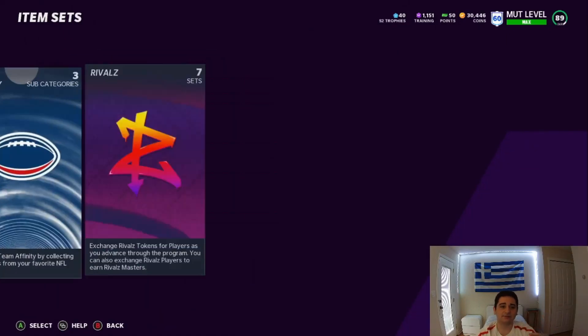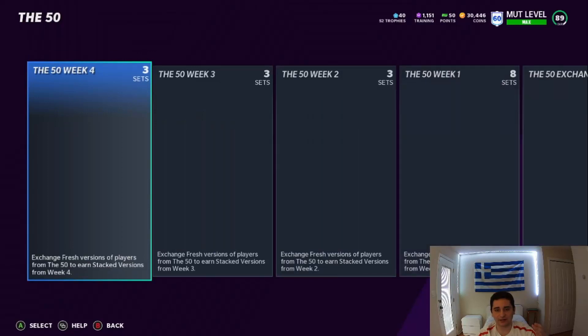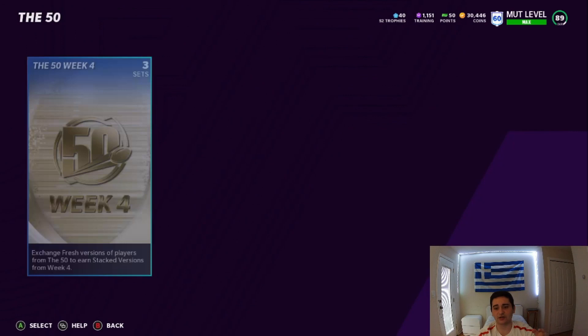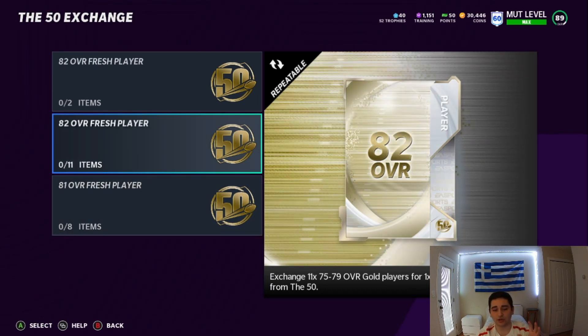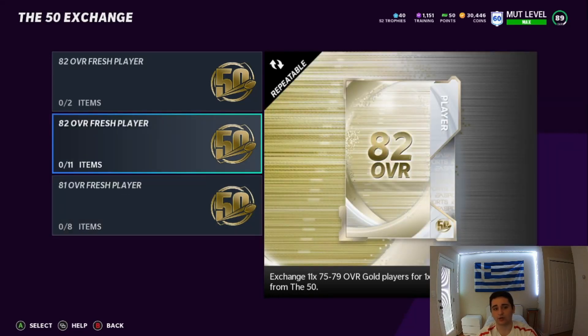So once you get a lot of 75 to 79 overall 50-players, you're going to go to the exchange and spam either one of these sets. In my opinion, I would go with the 81 — they're around 14 to 15K. But if you want to use three more golds, go with the 82 and gain an extra 5K. It's up to you, either one works. But remember, you're putting in three more golds if you do the 82.